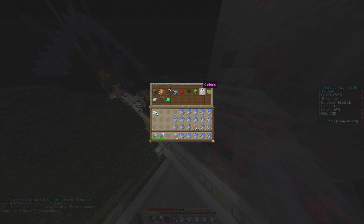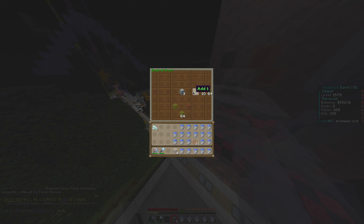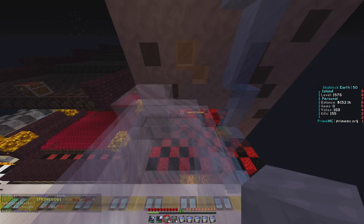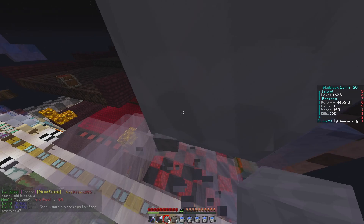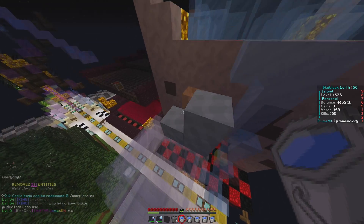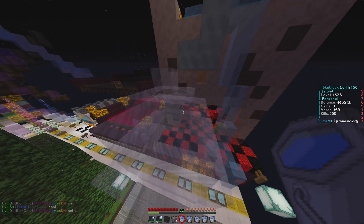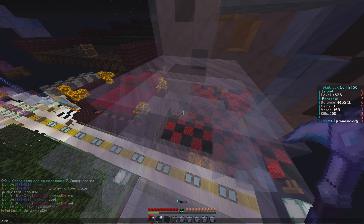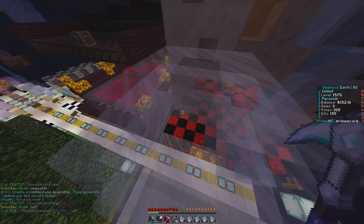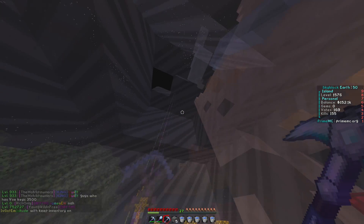Let's get light gray wool, get like three or four pieces, and make it look like it's hanging off here. Wait - where did that piece of wool go? The entity just removed as soon as I did that. Let me get my silk touch pickaxe. This server is getting glitchy now.